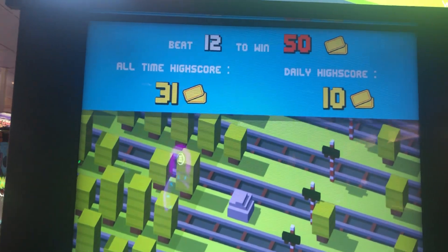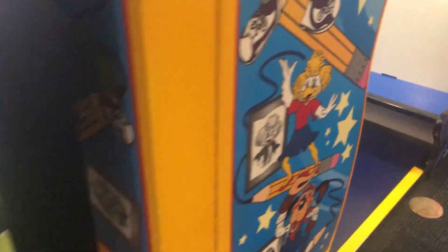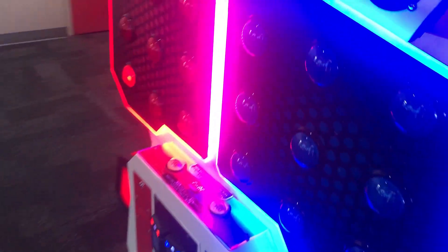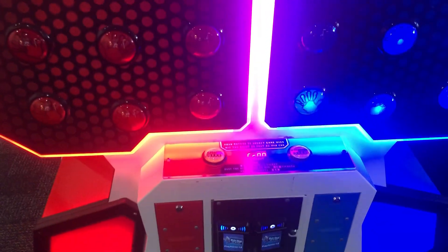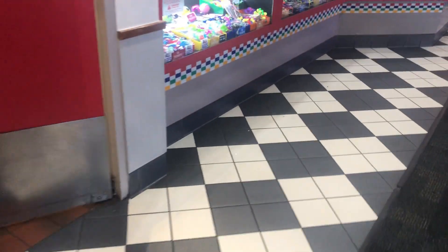It looks like it's roughly 10 hops per ticket. There's also a smaller version of the Sketchbook over here. There are a few benches, and here is High Five — like a Speed of Light game for younger players. Then there are more tables and the prize area.